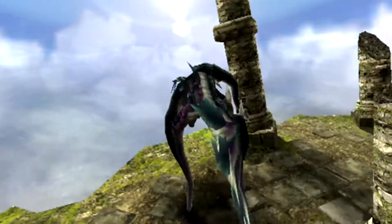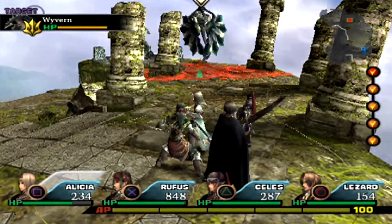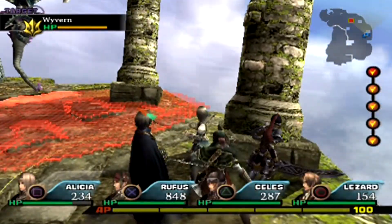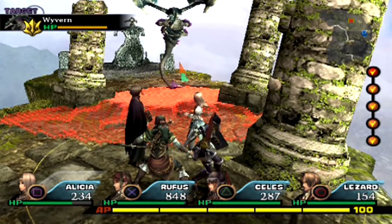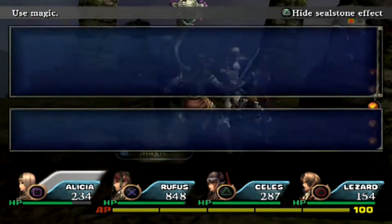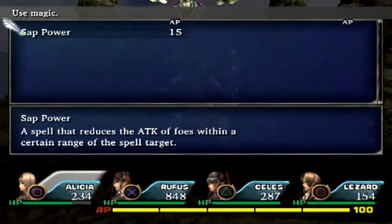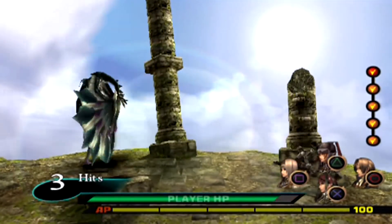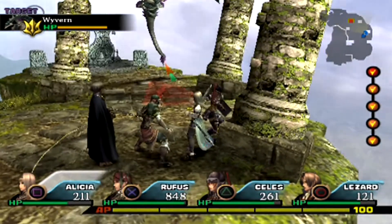It's boss time against the Wyvern. Notice how he starts the battle off with a really big conal attack — we don't like that. So what I want to do is first lure him off to the right a little bit, get just outside of his range, and use Sap Power. What this does is it forces the AI to sometimes rethink what it's going to do, and he might try to use another attack. The reason I want to lure him off to the right is so I have room to dash to his flank.